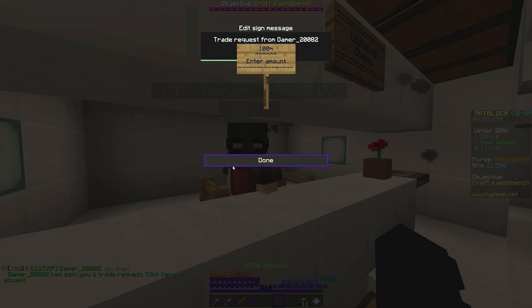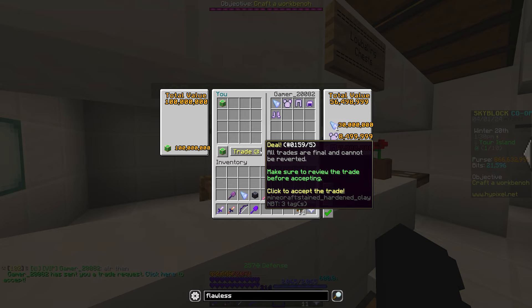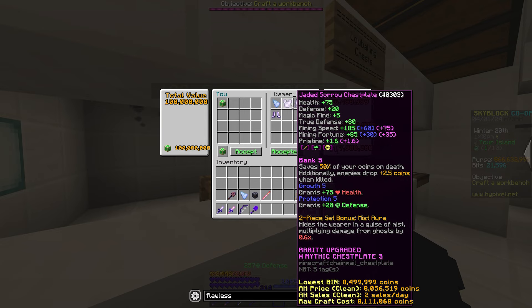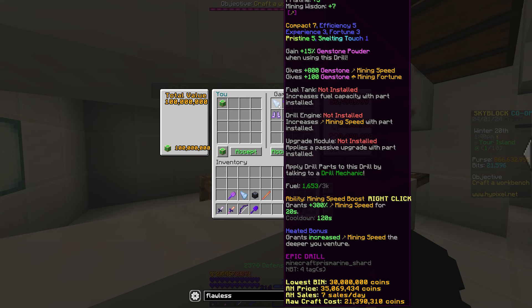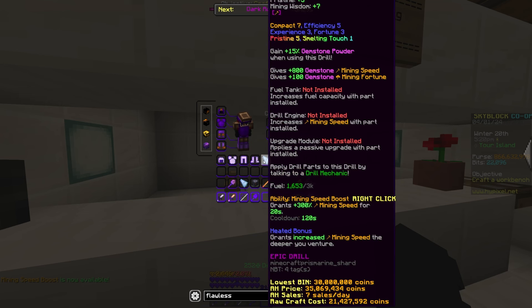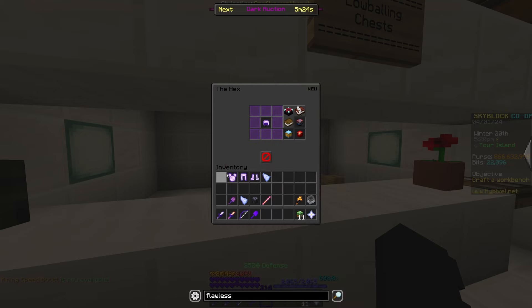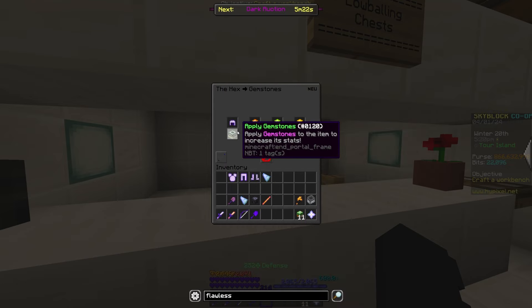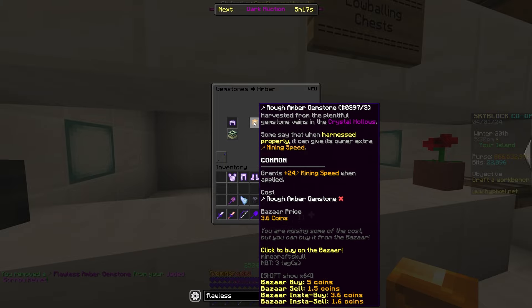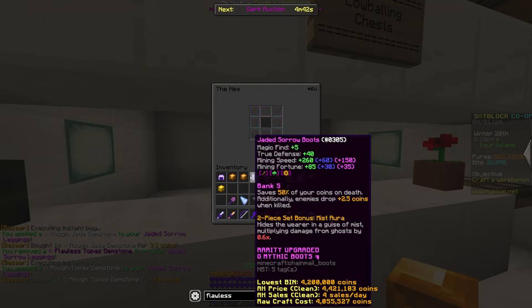This guy comes to my island with full jaded sorrow, and all of the sorrow pieces have flawless gemstones in them. These gemstones are worth a decent amount of cash, and don't forget about his drill too, which also has a flawless gemstone in it. The drill also has pristine 5 and compact 7, which contributes a decent amount to the price. So let's take this profit — I'm actually going to use the hex, which allows you to do everything you need in regards to upgrading a piece of armor or removing gemstones. I'm paying 800k to remove each flawless gemstone and adding a rough gemstone which costs like 1 coin. Now let me do the rest of the pieces.